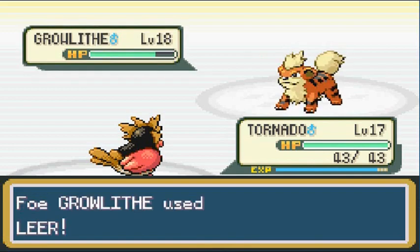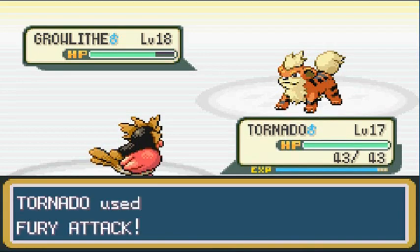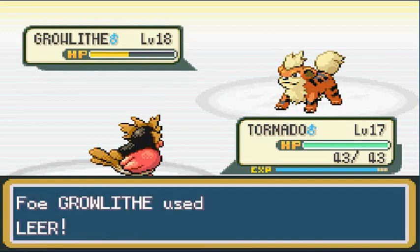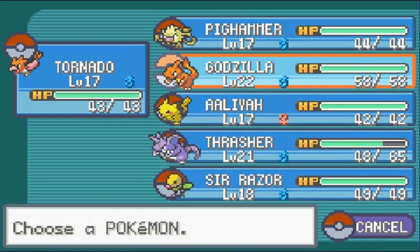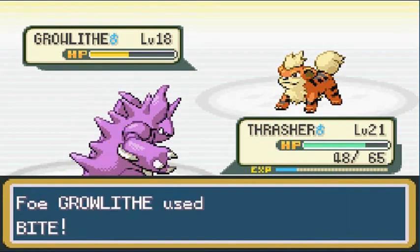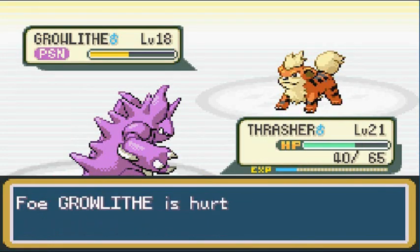Peck attack — it doesn't do much. My stats are really lowered right now. Fury Attack — multiple hits! Oh, that was just three. I'm in danger of fainting. Let's switch out to Thrasher since it won't get Intimidated anymore. Bite attack — and you just got poisoned, sucker!